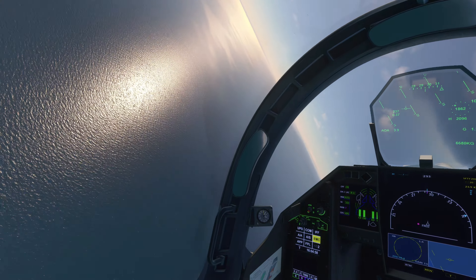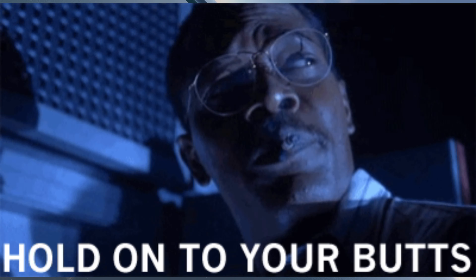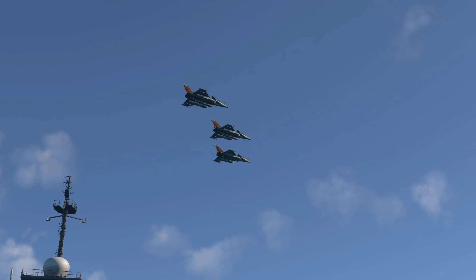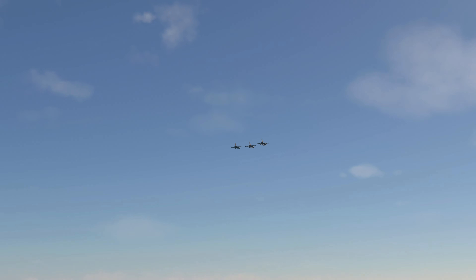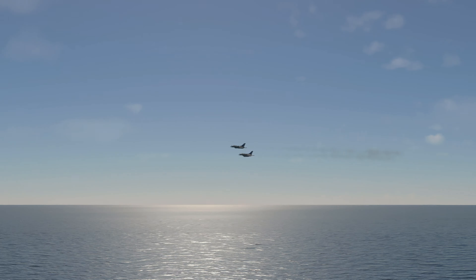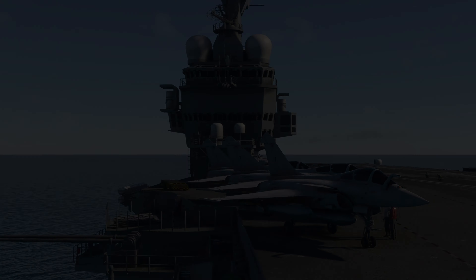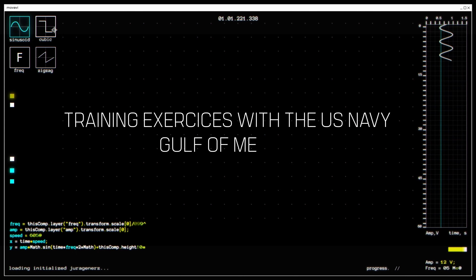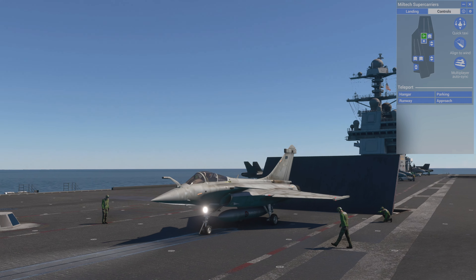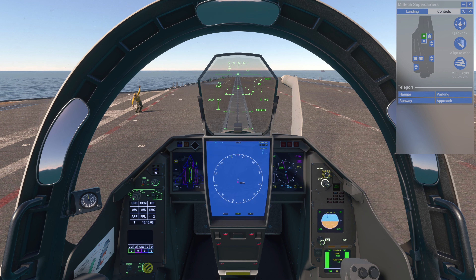Now to the bugs. Miltech has also ironed out most of them. I remember the lifts were a bit clunky and now it's really much smoother — it's not 100% perfect, but it does the job. One time after I restarted my plane, it spawned into the carrier oddly, but you just restart and it's good again. So it's not a big deal.